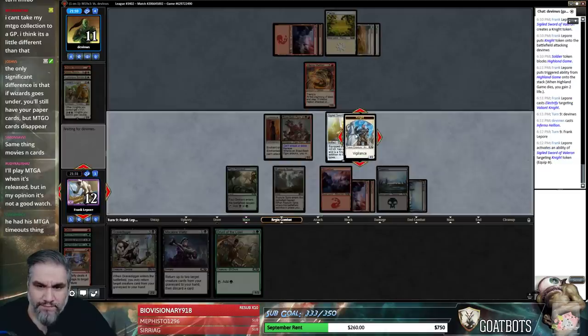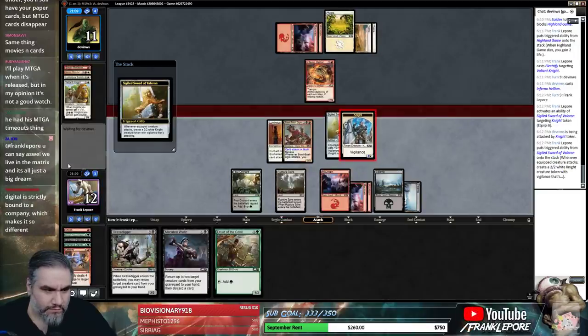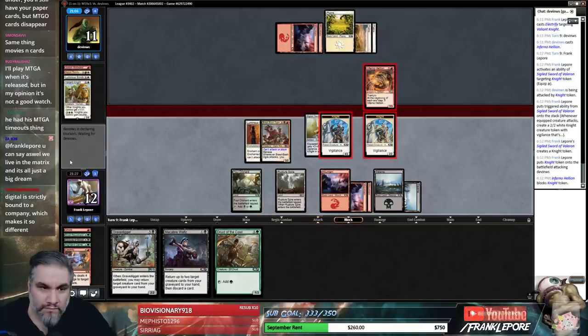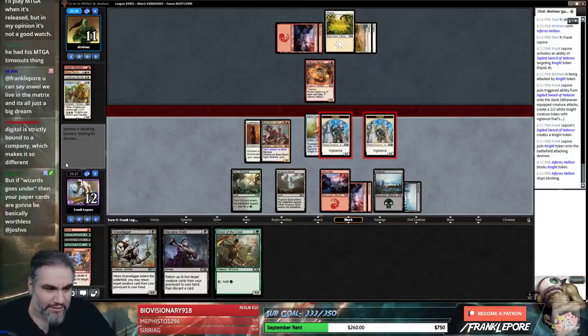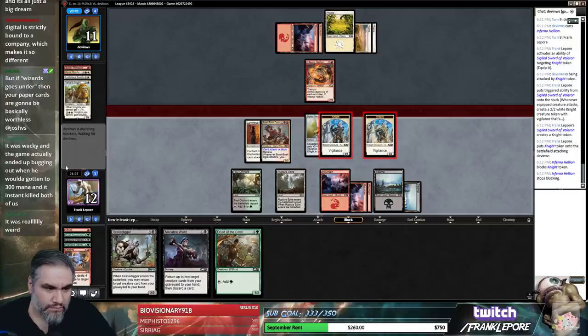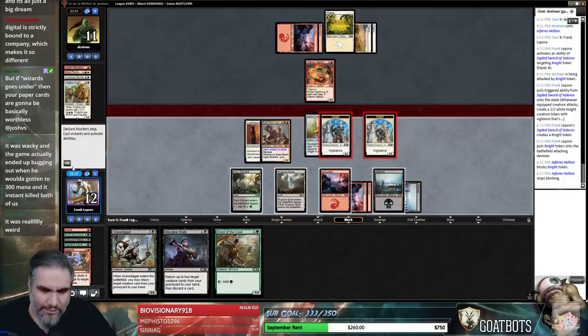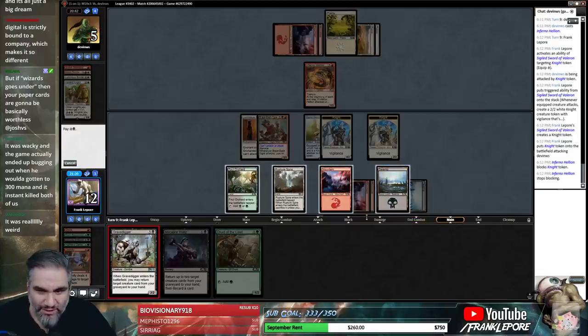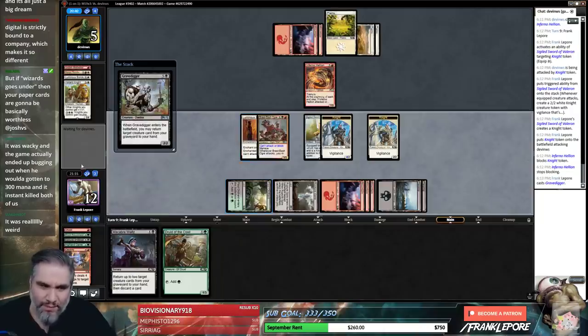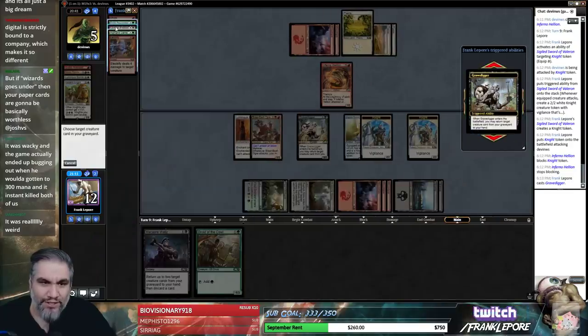We're just going to keep equipping this guy. This is a good trade. I don't foresee Wizards going under — that's some real doomsday prepper situation. If Wizards goes under in 40 years and you're 65 years old and can't play with your Magic cards, you probably have bigger concerns. Wizards is probably not going anywhere in the near future. If Wizards goes under, Magic is not going to last much longer anyway when there's no new sets being produced.